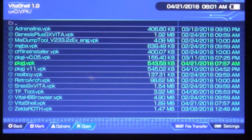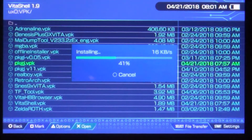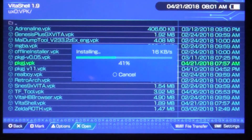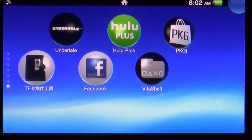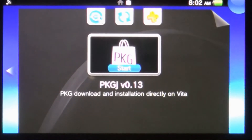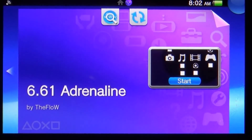Now we're going to update PKG J. Here it is — we'll install it and allow extended permissions as usual. That's all done. To verify, here's PKG J at version 0.13. One of the things it adds is the ability to select multiple titles to install in a queue, so you can select, select, select, and just walk away and it will take care of the rest.